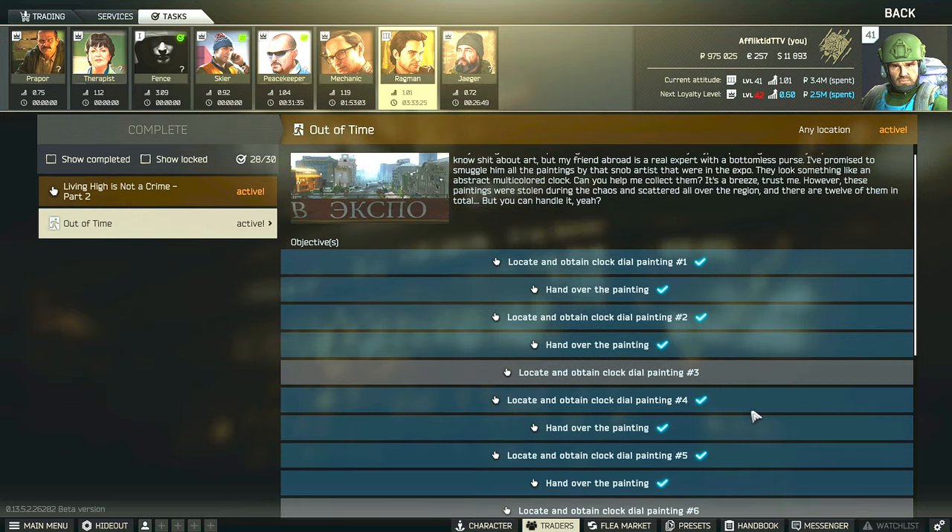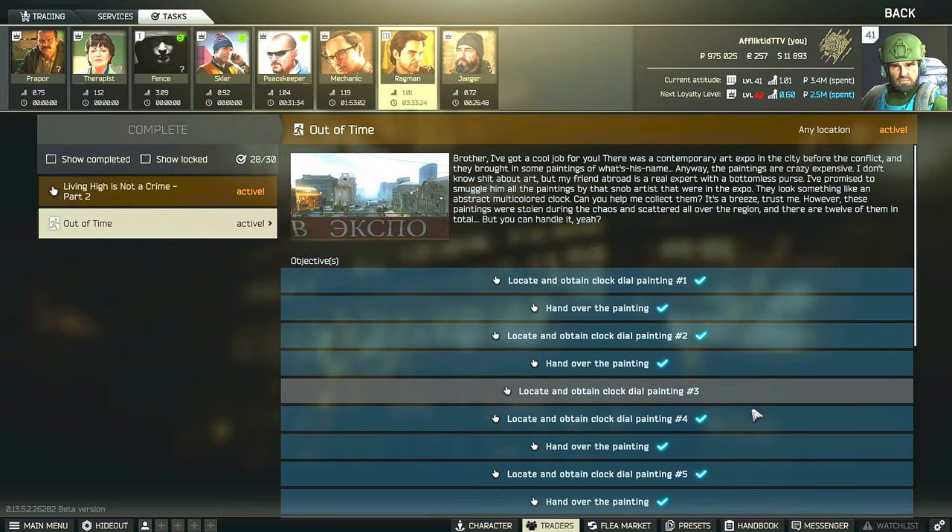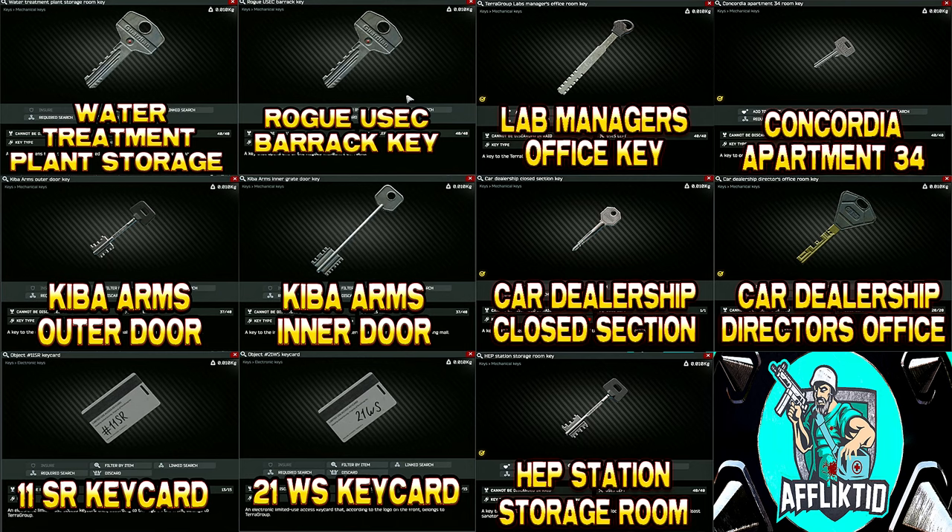Of these 12 paintings, each individual painting does have the potential for 3 spawns per raid, so we do have a total of 36 locations to go over in this guide. Just so you guys know, some of the paintings may require a key to access a potential spawn since they are behind a locked door, which we will go over when we get to the corresponding painting.